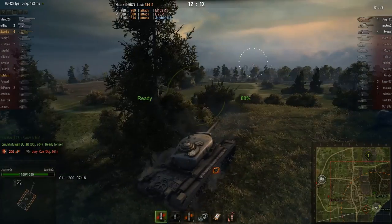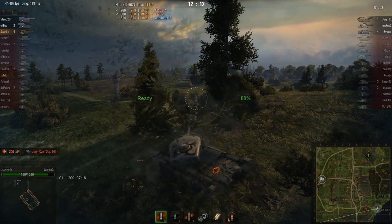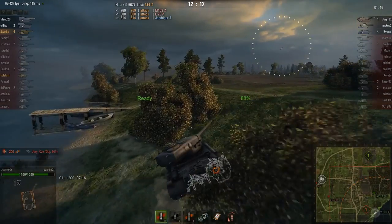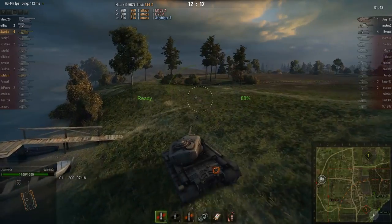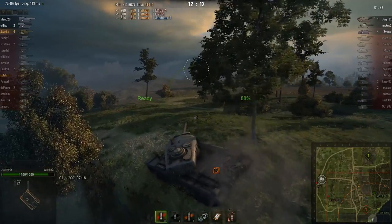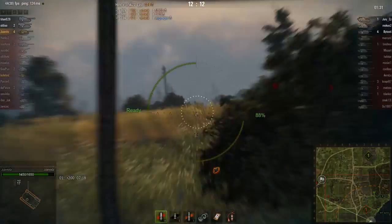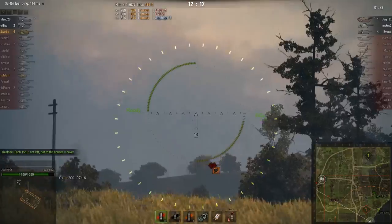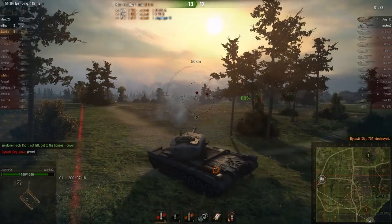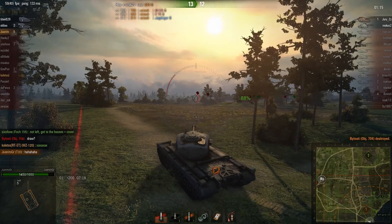And for the last clip of the day, we have Juanito in his T-30 on Murovanko. It's very close right now — 1 minute 44 left. There's an object sitting in the base so they can't just go in, and there's also an STI hiding somewhere. The T-30 aims at the usual camping spot and fires, gets a kill. The object has been a little cocky in the chat — are we gonna get a draw? Yeah, but you're not gonna stay alive in it!